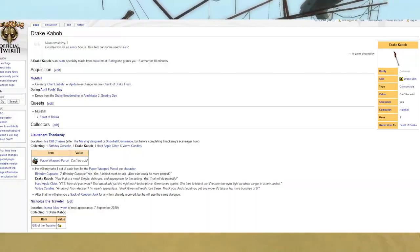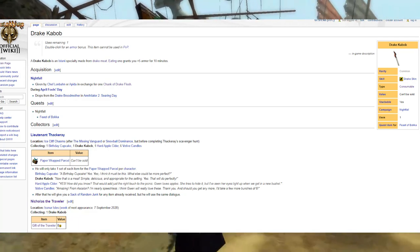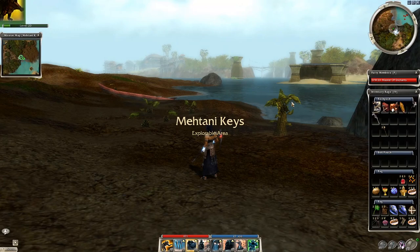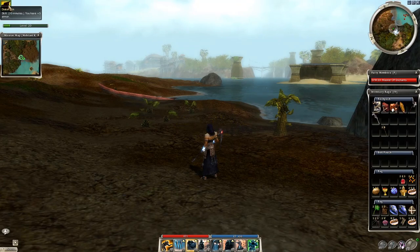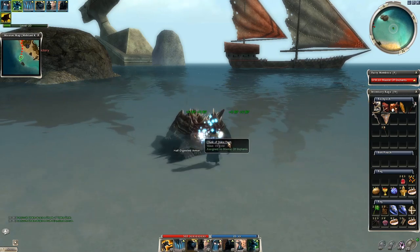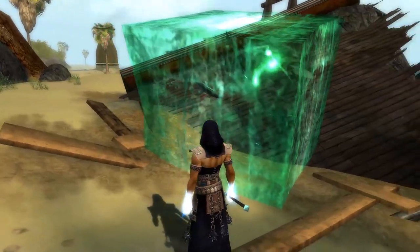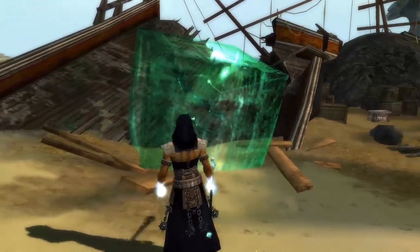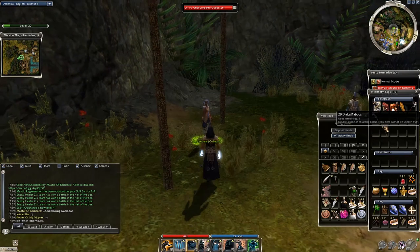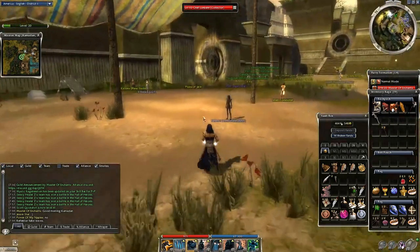If you are wondering what drake kabobs are, they are just pecans mostly used in speed clears, which grants you plus 5 armor for 10 minutes. They are dropped as a chunk of drake flesh from the iron tooth drakes, mostly on the noob island in Nightfall, and you can exchange the drake flesh and turn them into drake kabobs in Kalmadan.